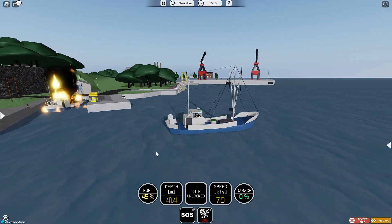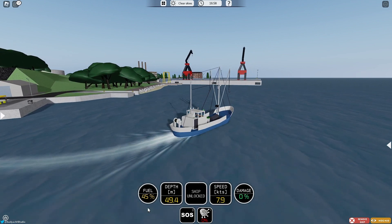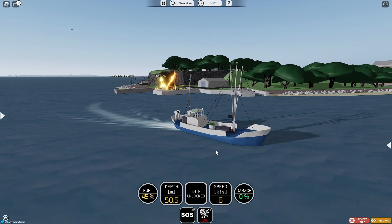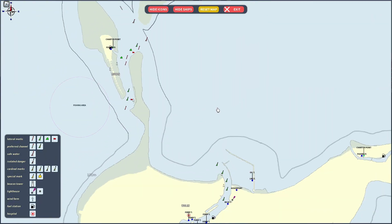WASD are your controls to go forwards and back and all that stuff. But you want to be keeping an eye on your fuel. I've got 45% fuel, so what I want to do is stop real quick and click M on your keyboard — M, not N — and look at your map.